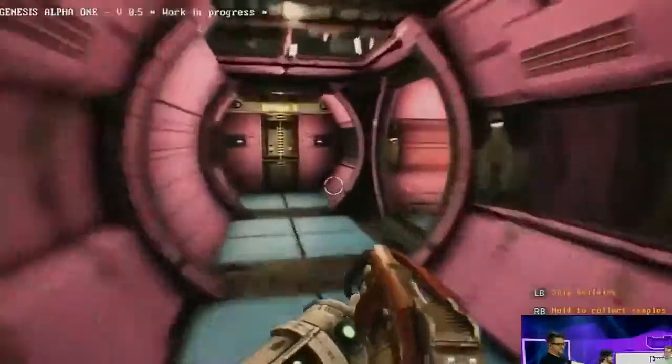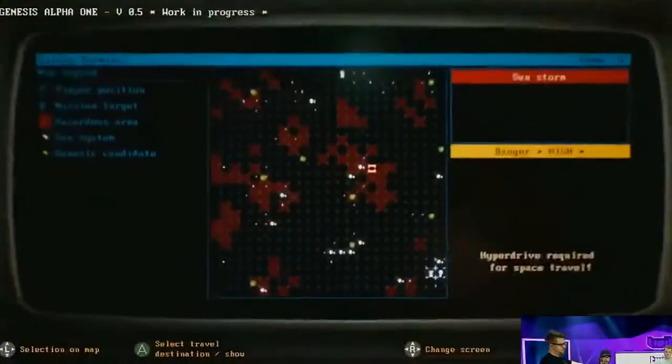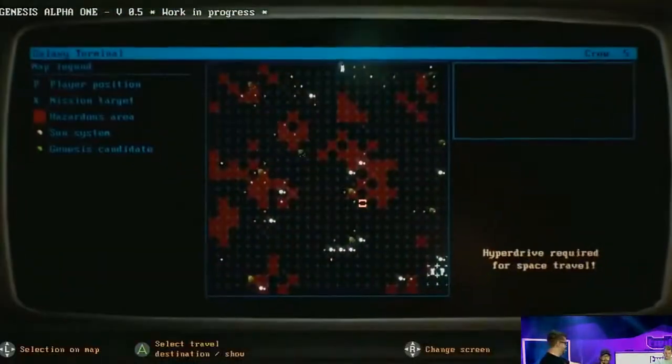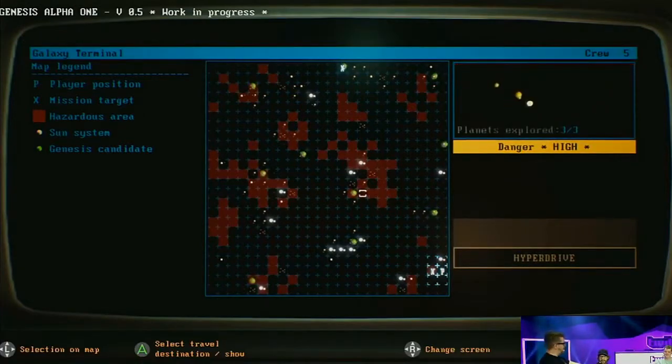It's not just aliens that come back on the harvester either. If you look at the map, the red areas are more dangerous for different reasons — this one has a sun storm, this one has asteroids. Certain alien species can actually come on board your ship even if you don't send out a harvester — just knocking about in space. They might be friendly, just wanting to share their knowledge of the universe, but in my experience with games they tend not to be.